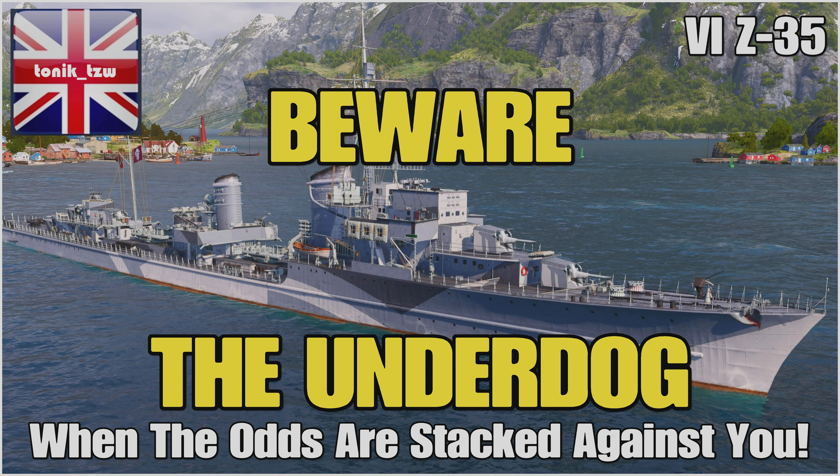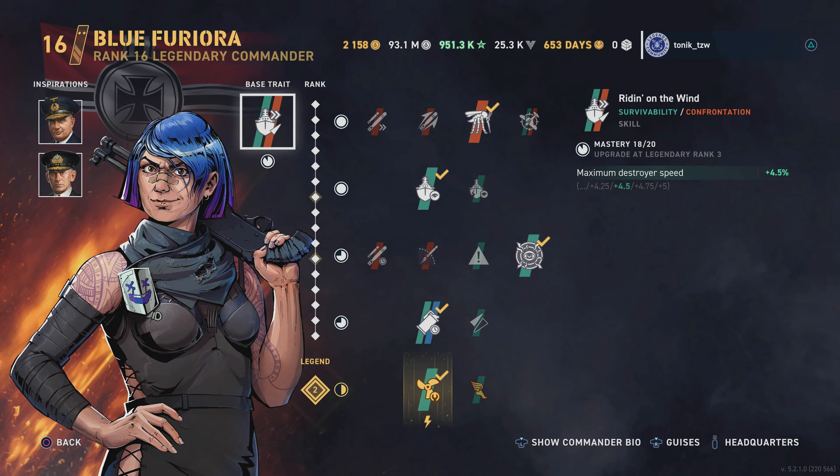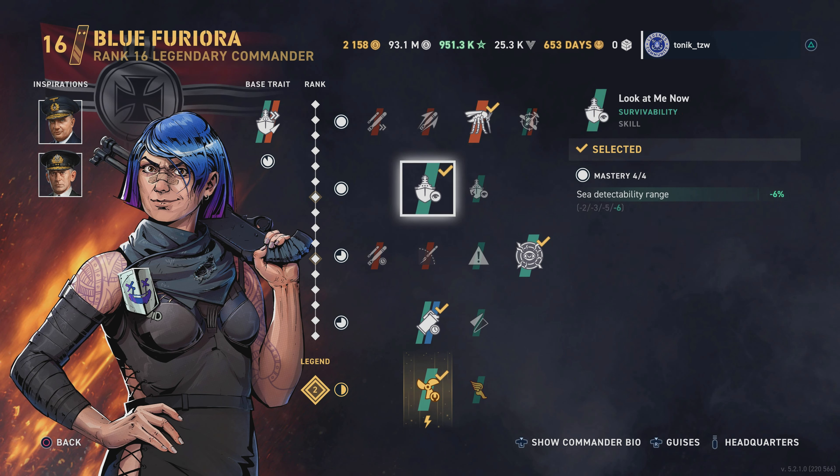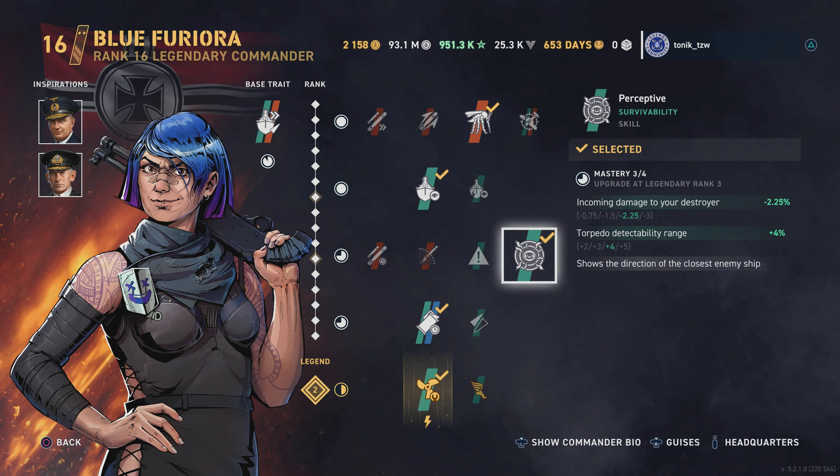You should beware the underdog because this one turns into a bit of a smasher. There are some things I wanted to point out on destroyer gameplay, so if you're new to playing DDs check this out. We're here in the tier 6 premium Z35, we've got Blue Ferrara as our captain who gives us a little bit of destroyer speed. We are running Mosquito Brutes - I used to think that was called Mosquito Bites - which greatly reduces our torpedo reload time but also our torpedo damage.